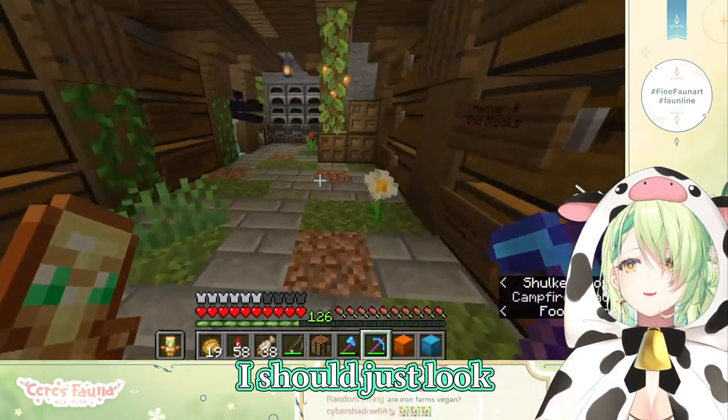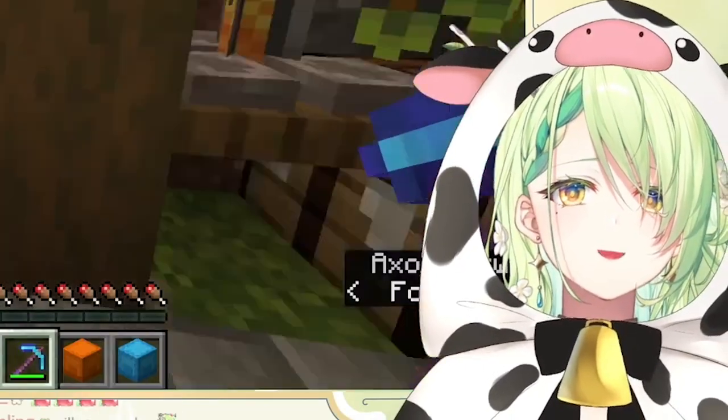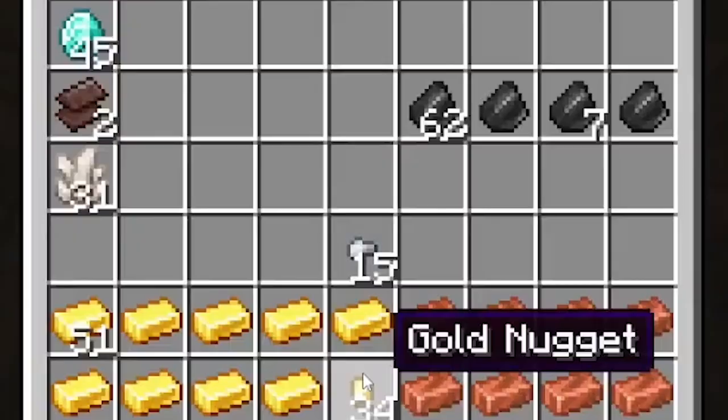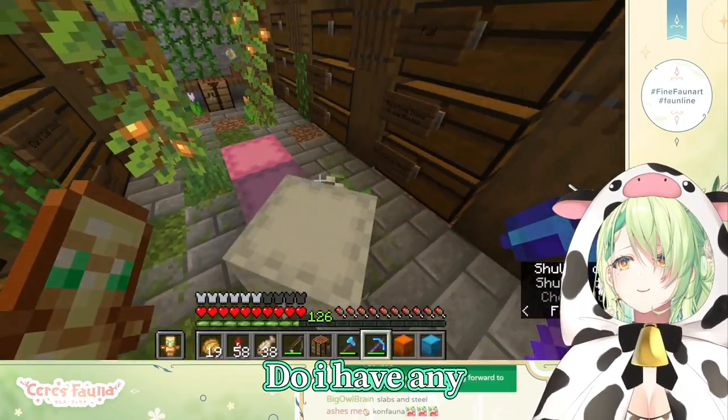How do you make a stonecutter again? I should just look. Because you need this to get to like quartz villagers, right? Iron. I don't have any iron. Do I have any anywhere?